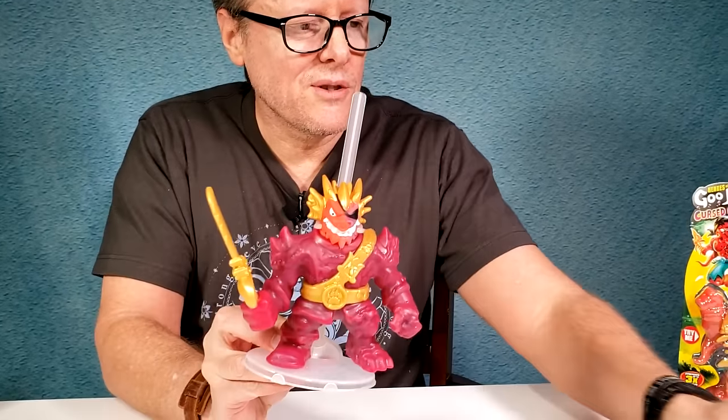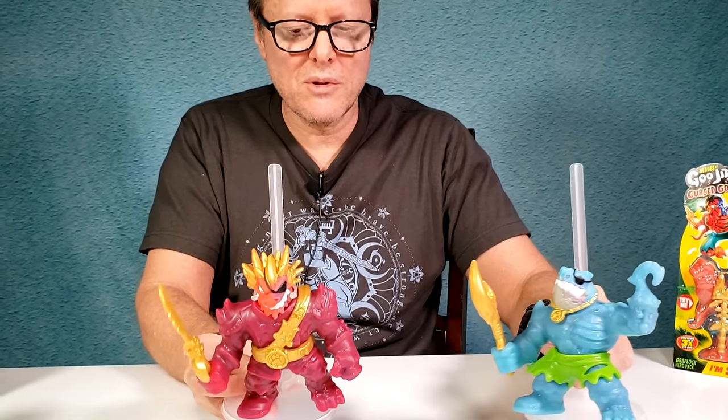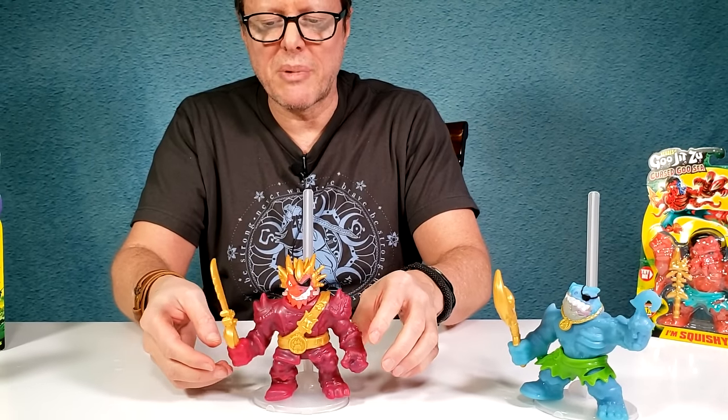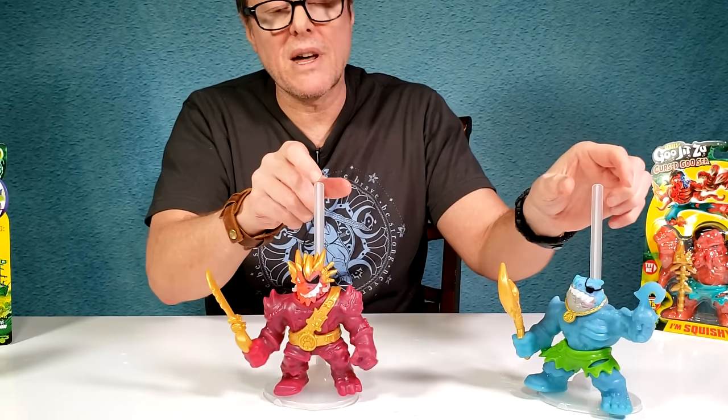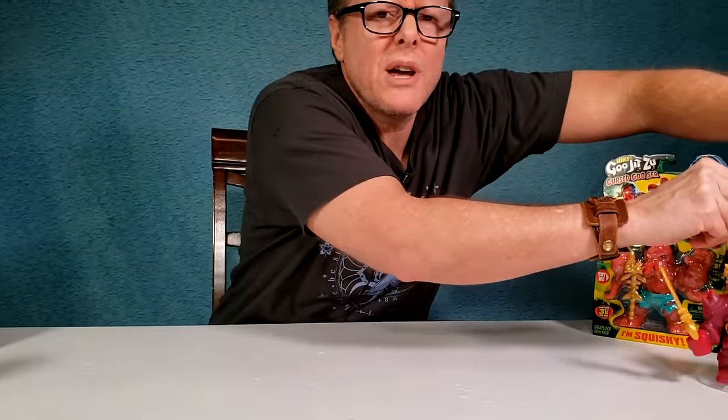They seem stable — the stall stands help. As far as stability goes, there seems to be a lot of good balance and they're not droopy. That's just part of their inner goo feeling — if it was corn syrup, it'd probably sag a bit more. Okay, so the next one we want to do is our Eel Eel.